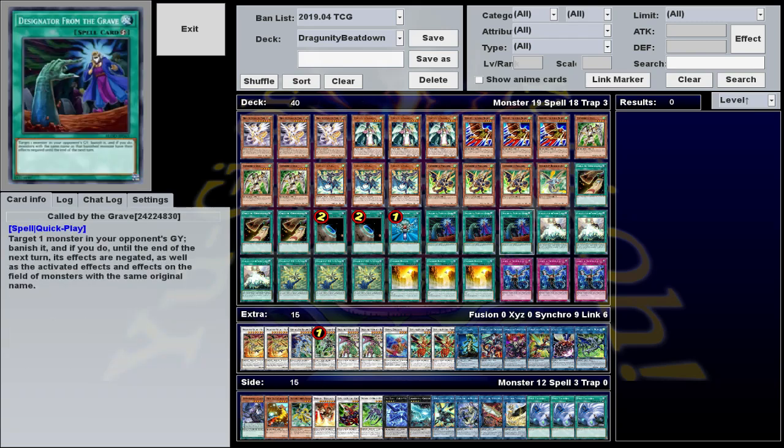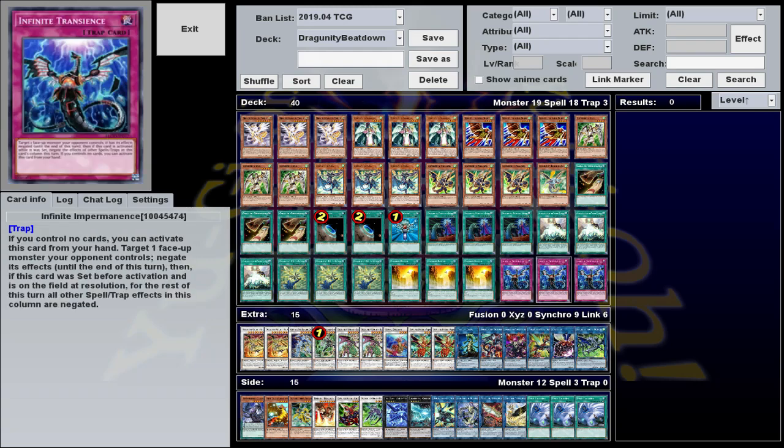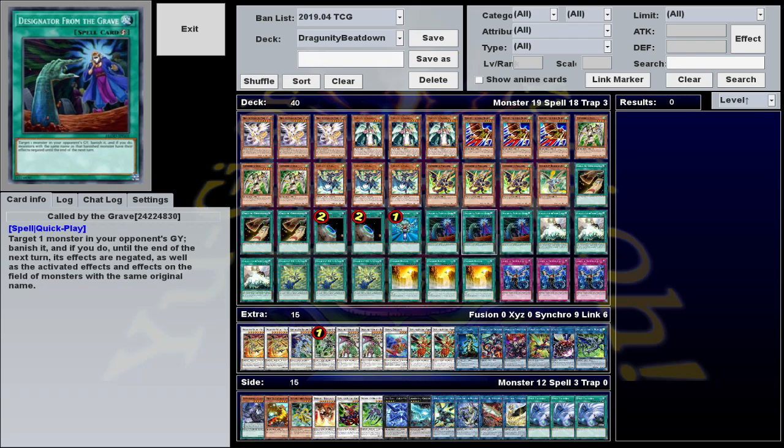All that leaves in the main deck is our staple cards, which we just ran because this deck actually has a fairly small engine and it needs all the help it can get. It's a go-second deck, so Infinite Impermanence is my hand trap of choice to slow down the going-first opponent. And we search a lot, so we've got Called by the Grave to get rid of the opponent's hand traps.